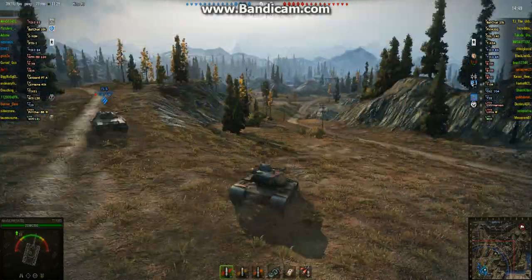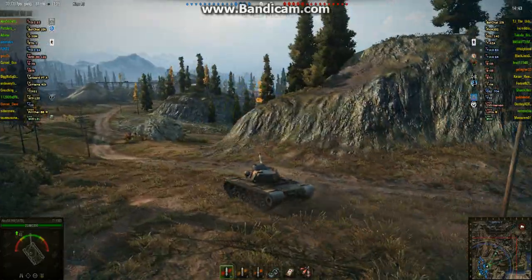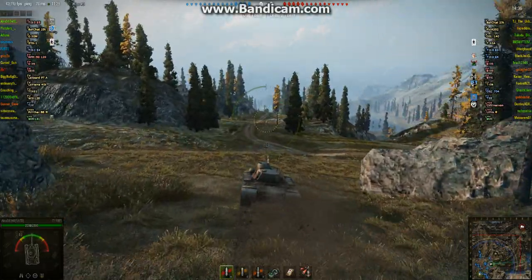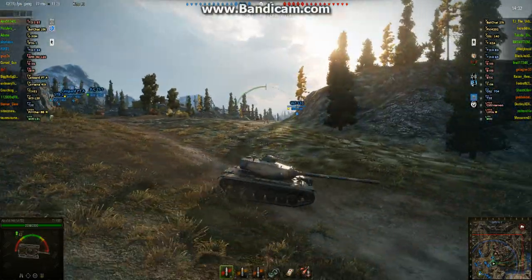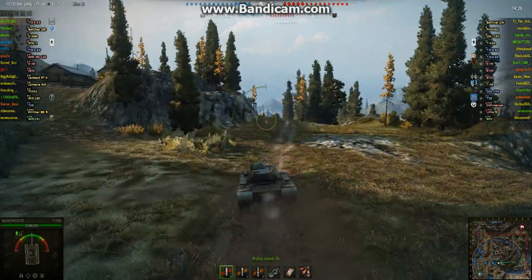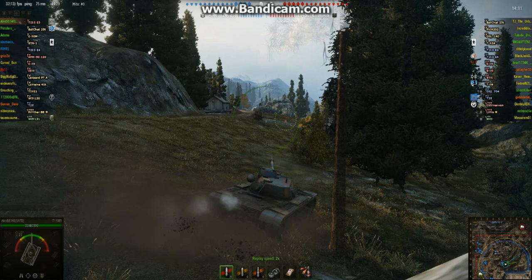Here, you've got Alex on Northwest in his T110E5, and he's going to earn another Ace Tanker Mastery Badge — but this time with a little help, especially from a light tank of all things. He's moving into what is typically heavy alley on this map. He's got an E75 behind him helping out, and that's about it. Not a lot of support.